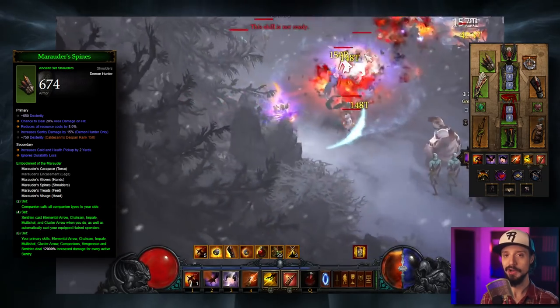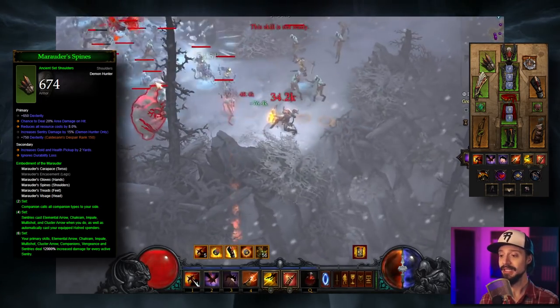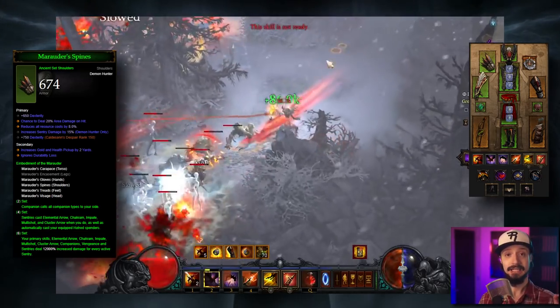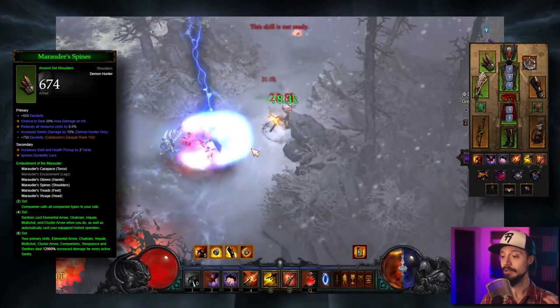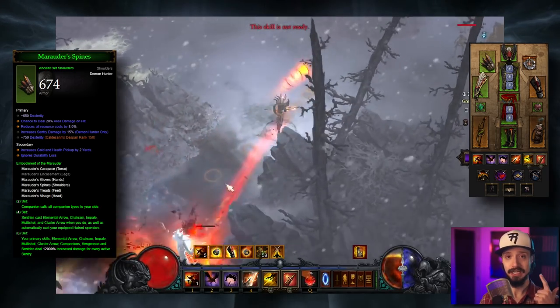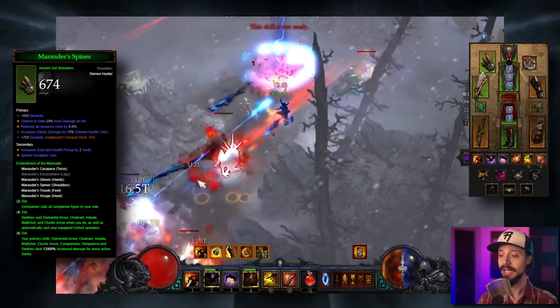This build requires you to benefit from the full six pieces of the set. The two-piece bonus calls all companion types to your side — a nice little buff, not too significant. But the four-piece makes your sentries cast elemental arrow, chakram, impale, multi-shot, and cluster arrow when you do. Those last two are the key ones here — multi-shot and cluster arrow — as well as automatically casting your equipped hatred spenders.